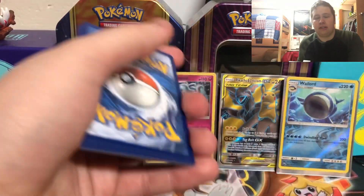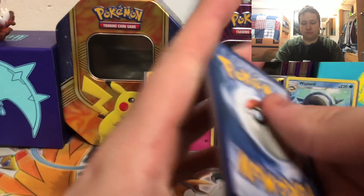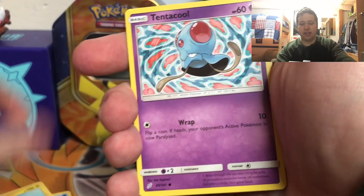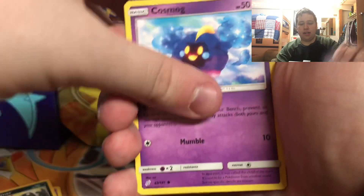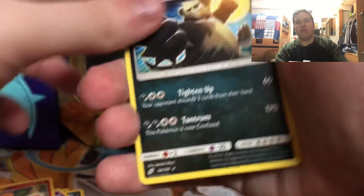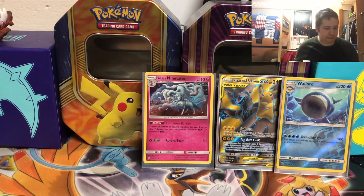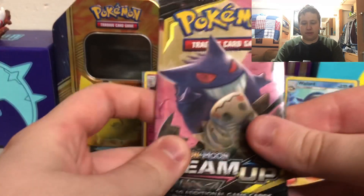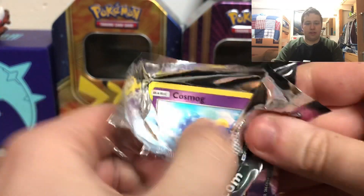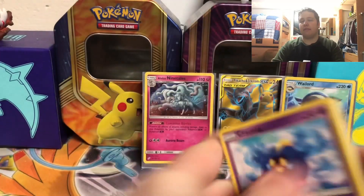Another pack of Team Up. We've got fighting type energy, Lavender Town, Wartortle, Heliolisk, Tentacool, Ponyta, Alolan Grimer, Cosmog, Litten. The reverse is a Charmander, that is a common, and the final card is a Pangoro regular rare.